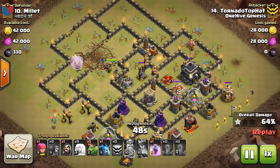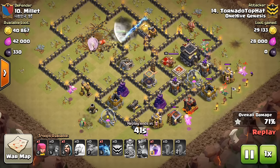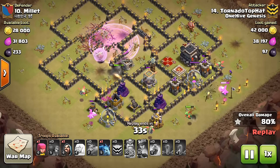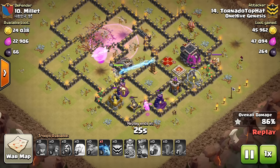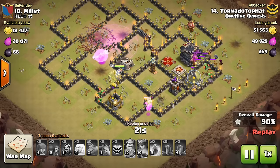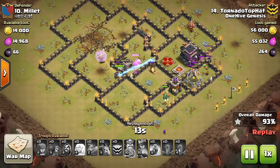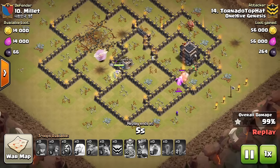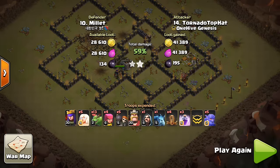Worry about those air defenses — those are the main threats. The Queen's not that big of a threat; they aggro onto her pretty quickly. The main thing you're looking for are those four air defenses, all accessible by a Queen charge. If you use four Quakes, that's the typical thing — a Jump Spell is less reliable. So you want to use those four Quakes, maybe not bring the Poison, so you only take up one regular spell slot with the Quakes and can bring three Rages. The Poison you can usually get away without as long as you have enough stuff to keep your Queen up and the ability for the CC troops. This is a great strategy — pretty versatile as long as those air defenses are in the right spot.